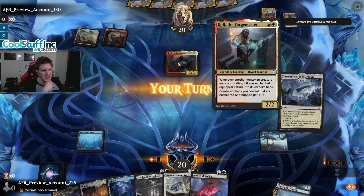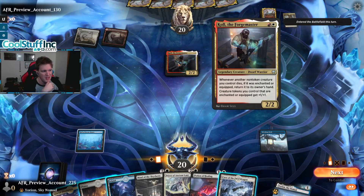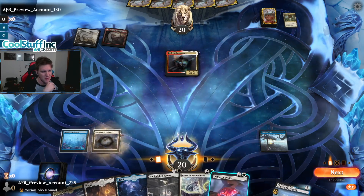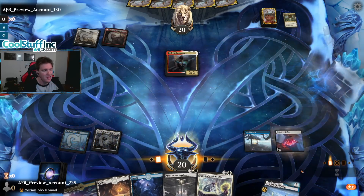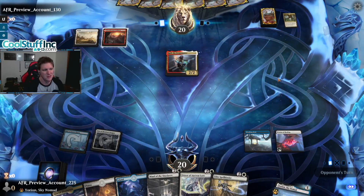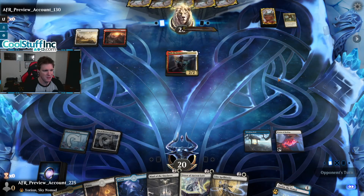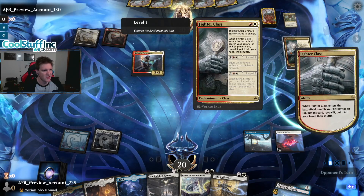Opponent has Call the Forge Master — whenever another non-token creature you control dies, if it was enchanted or equipped, return to owner's hand; creature tokens you control that are enchanted or equipped get plus one plus one. Let's make sure we play those early so they're untapped. Play Potion of Healing to draw a card — we can sack it later to get something if we really want to. Let the artificial nonsense begin — Elite Spellbinder looking okay. Fighter Class: when it enters the battlefield, search your library for equipment, reveal it and shuffle.